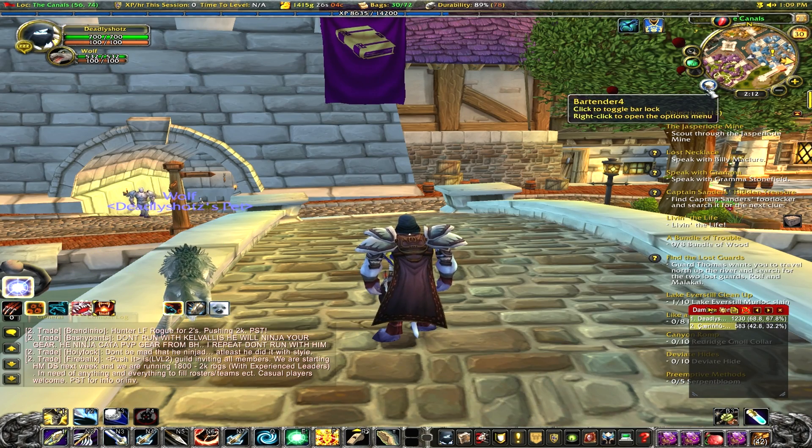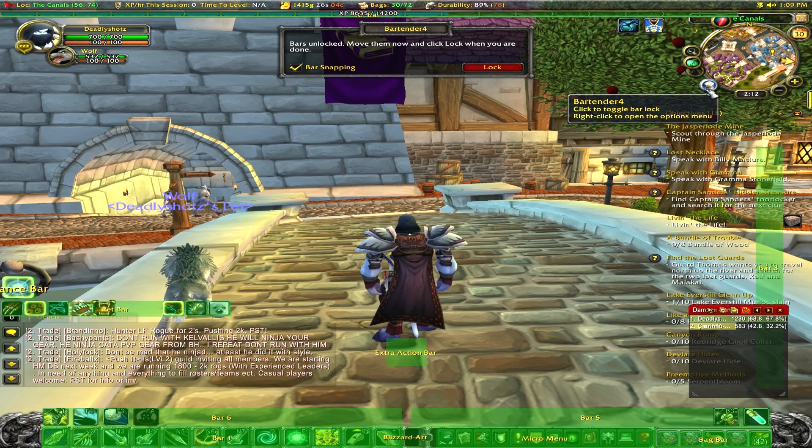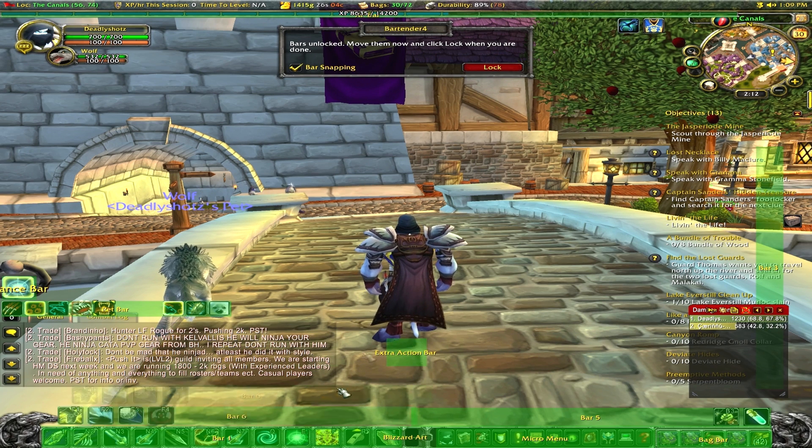Let's head over to Bartender 4. It's going to be a little button like this. When you click it, you can move stuff — you can move your action bars around if you want. Right now I'm just going to leave them where they are.